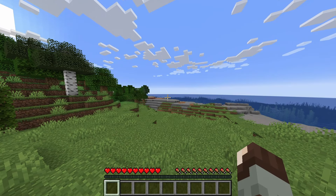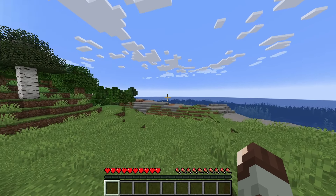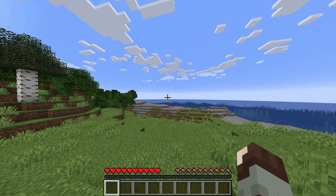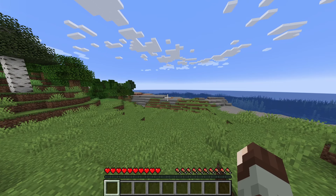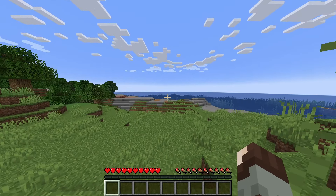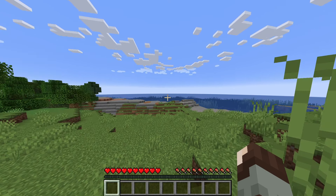Hi everyone, Serenity ASMR here. Today we're going to do something a little different in Minecraft. The 1.21 release, Tricky Trials, just dropped maybe about 15 minutes ago. I saw that it was available. You're going to notice that my game looks a little different today because I'm in 1.21 and I do not have my shaders. Obviously, Optifine has not been updated for the new update yet, so we're going to play in plain vanilla today.